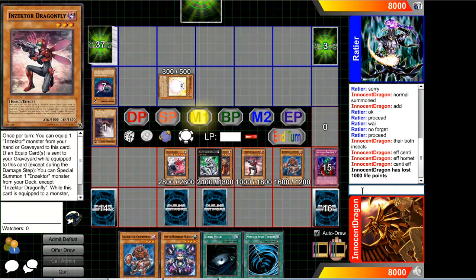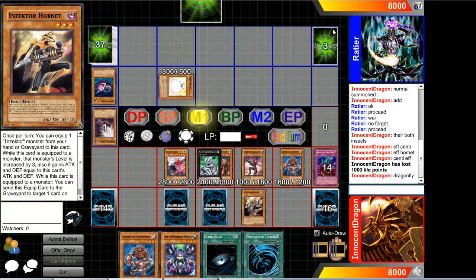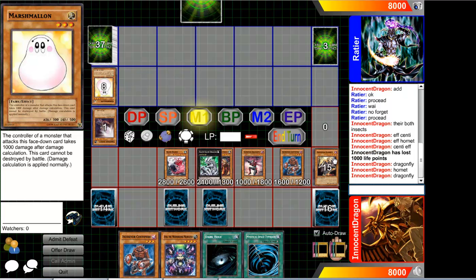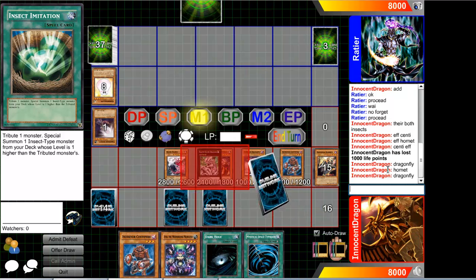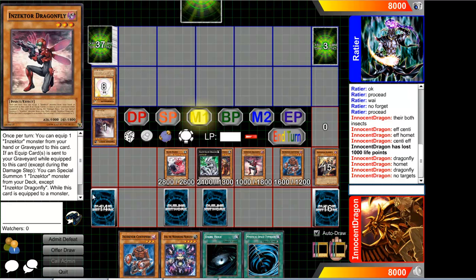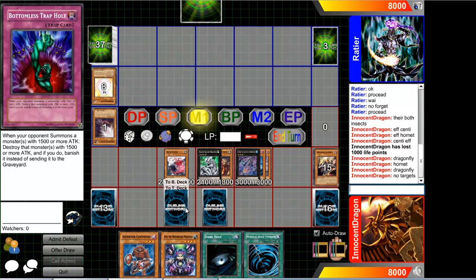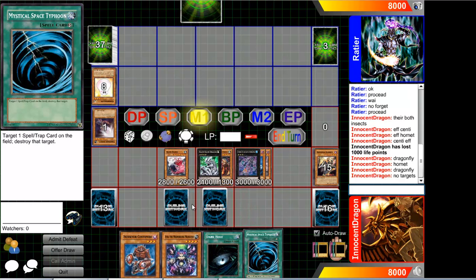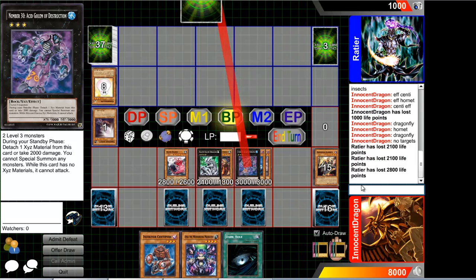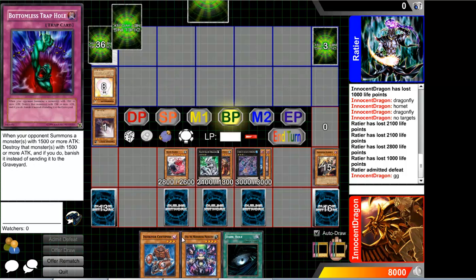Normal summon Dragonfly, Hornet, Dragonfly — oh, no targets. Two level three monsters. Let's summon Acid Golem. I think that'll just about do it. Stay game. Thank you.